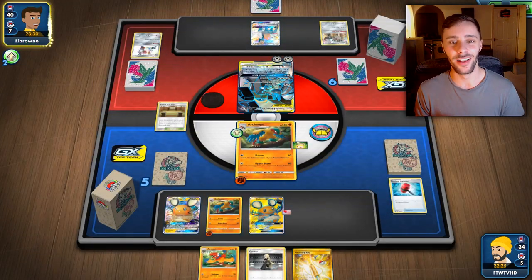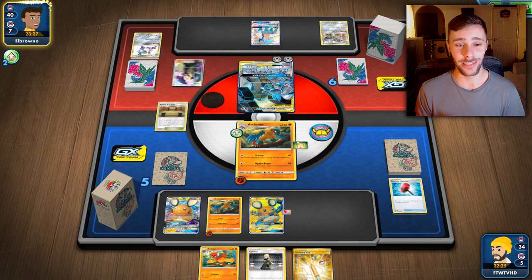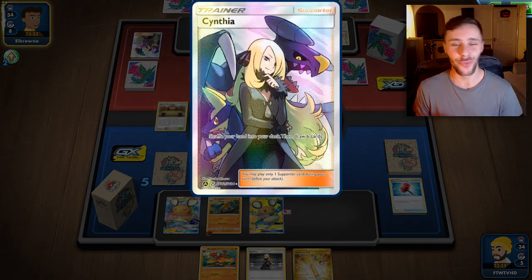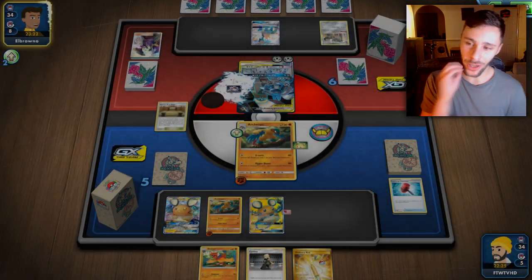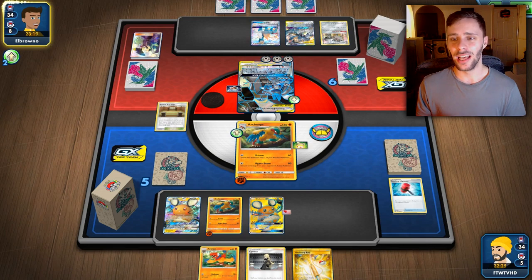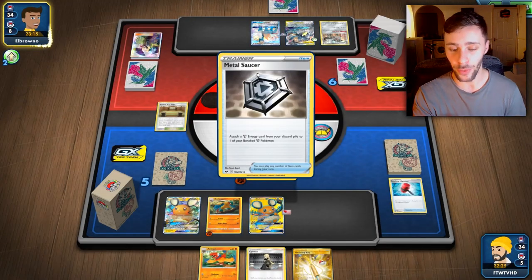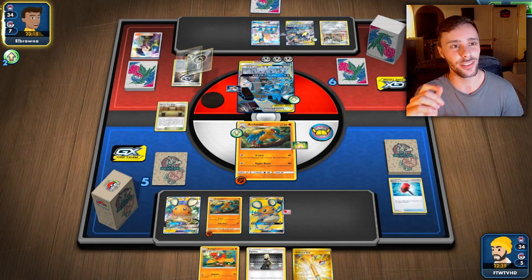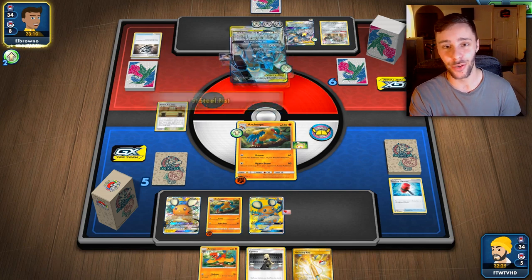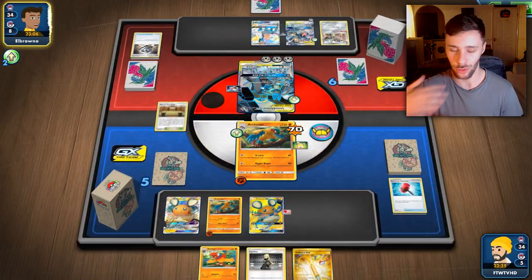They also top-decked a Cynthia — and the gorgeous full-art version at that. I really want that one. I opened like 40 Hidden Fates packs the other day on stream searching for it, but I got lucky in a different way — I pulled the shiny Charizard and the gold Tapu Lele in back-to-back packs. Absolutely insane.